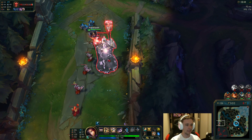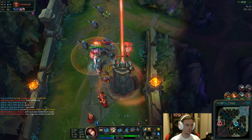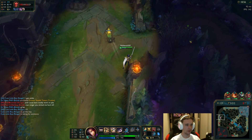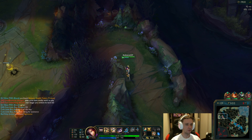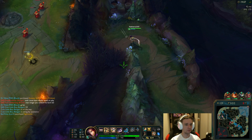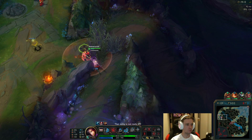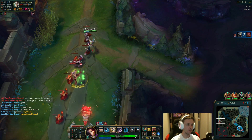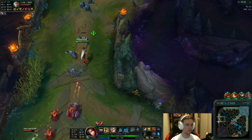Regardless, it did help. Let's go ahead and push this in. I'll go ahead and back and put a ward right here. I'm going to wait and see what this Riven decides to do. She stunned me — got her. I'm running really low on mana though, that's what I'm worried about right now.